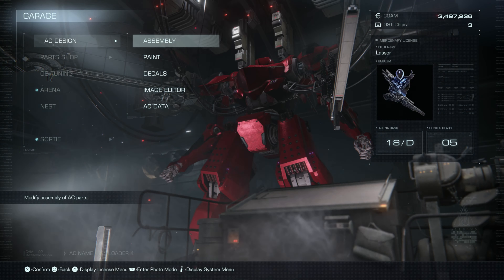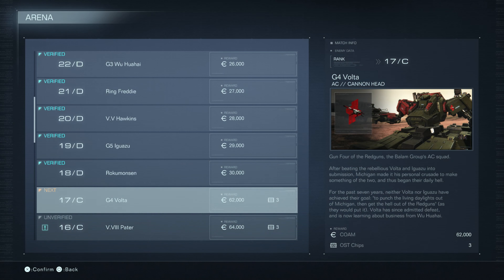We'll try those two paired together and keep our Songbirds. Let's head over to the arena. So 17C, G4 Volta — his AC is Cannonhead. Gun Four of the Red Guns, the Balam Group's AC squad. After beating the rebellious Volta and Ayre into submission, Michigan made it his personal crusade to make something of the two, and thus began their daily hell. For the past seven years, neither Volta nor Ayre have achieved their goal to punch the living daylights out of Michigan and get out of the Red Guns. Volta has since admitted defeat and is now learning about business from Wu Huawei. We get 62,000 currency for defeating him and three OST chips.